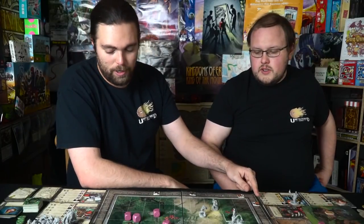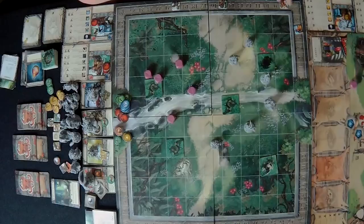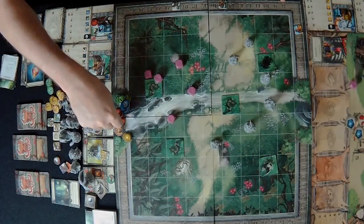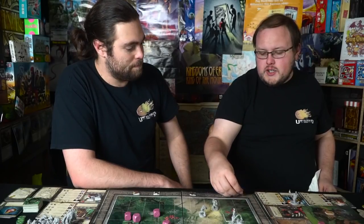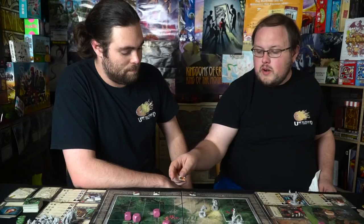We have two characters go into the healing area — the ones with the lowest HP. They each spend actions healing. With the acolyte worker bonus, healing gives an extra point and we also lose our debuffs. Over five actions that gives us 15 total heal for the character in there.